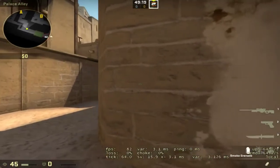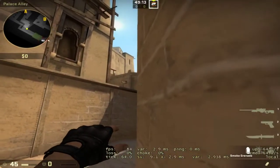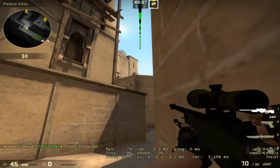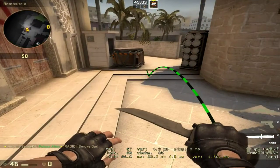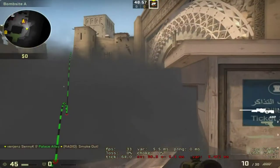The first smoke is for CT. All you have to do is come up against this wall and come out far enough so that you can see this intersection right here. Then just jump throw — this smoke will come over here and perfectly block CT, stopping anybody trying to watch it.